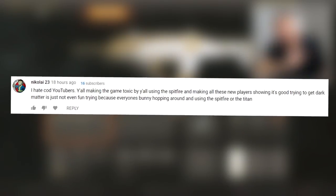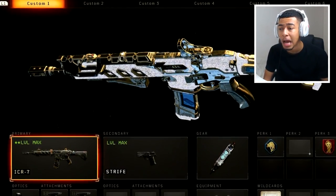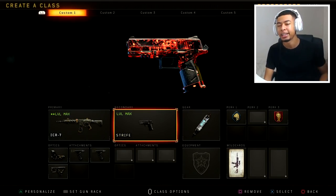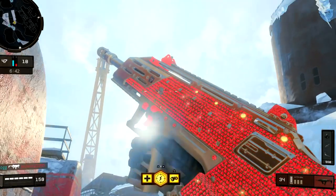First off, you need a primary and a secondary on your class. It doesn't matter what primary, doesn't matter what secondary, just make sure you got them both. I made a Spitfire class — annoyed so many people yesterday, so I thought I'd do it again. What you've got to do is make sure your primary's got a diamond camo and your secondary's got dark matter. You do need a dark matter camo. I'm sure a lot of you guys have got that by now. Using this type of setup you can get the Ruby camo.